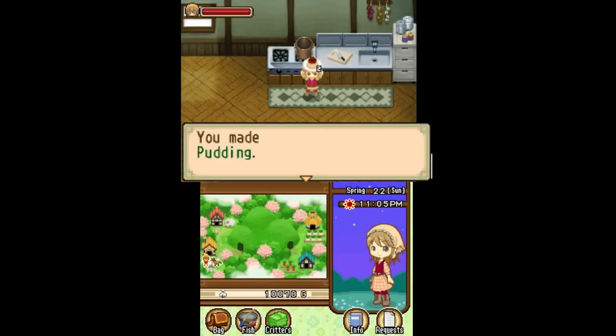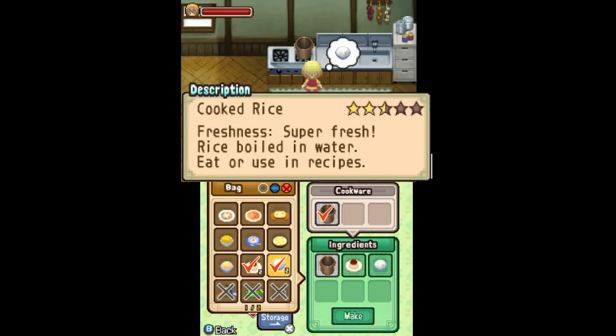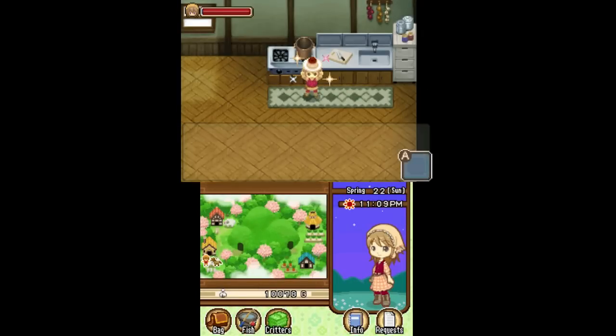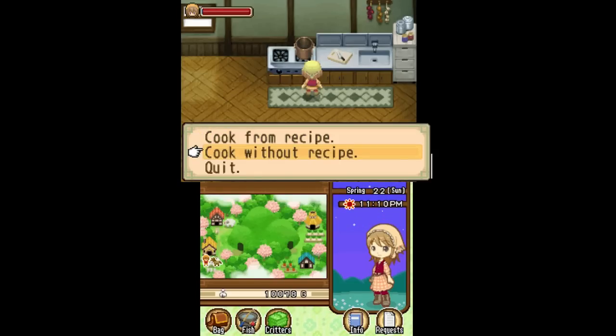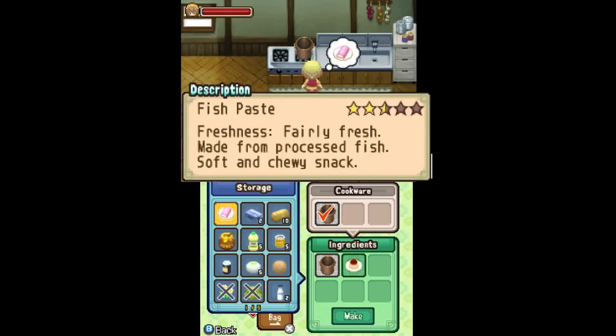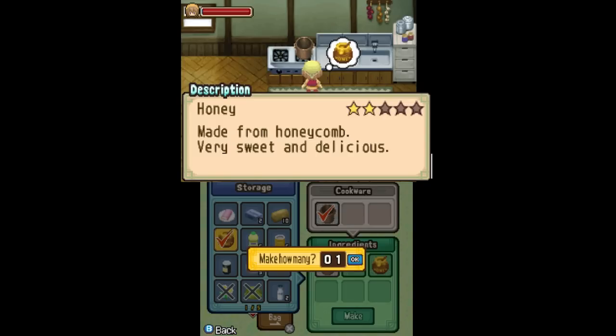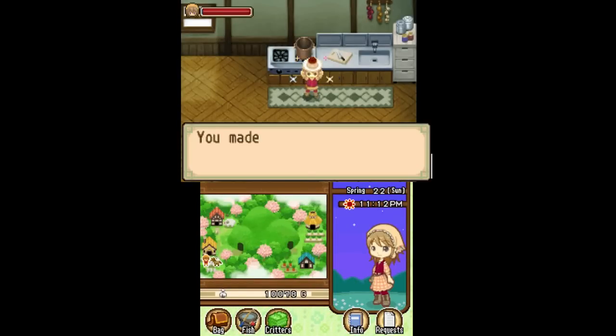This recipe is a pretty decent way to get money — make a pudding, which is worth a good amount. But I have a couple of ingredients I can cook with additionally. Pudding plus cooked rice makes rice pudding. And I have honey sitting around with no other use right now — combine that with pudding and I get honey pudding. Both of those are worth more than plain pudding on their own. Looking forward to actually being able to make my own honey, but I need to upgrade the farm first.